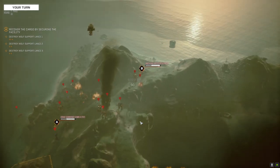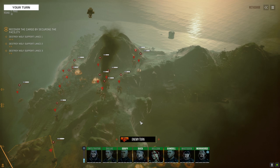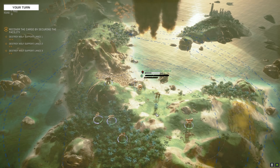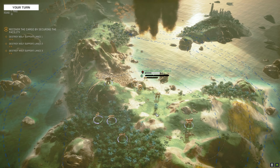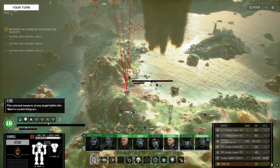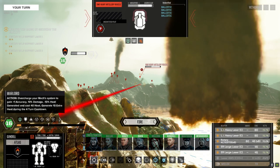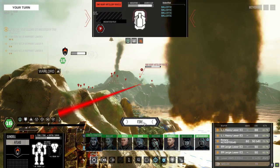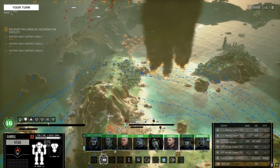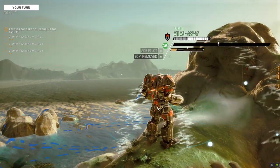Maybe worth considering dropping the heavy gauss and putting in two more regular gauss for long range. This guy braced so he took a lot less damage. The Atlas moved though. Two heavies hit, four hits with the rack - not bad. Let's drop to a position where direct fire can't see us and get some stability back.